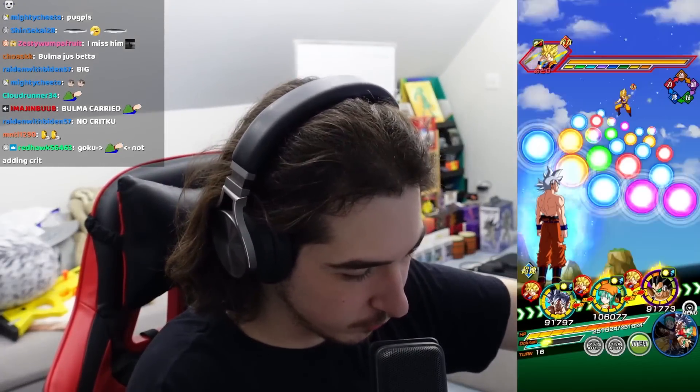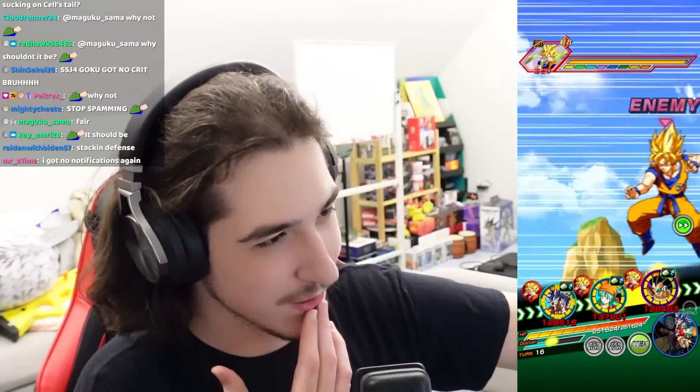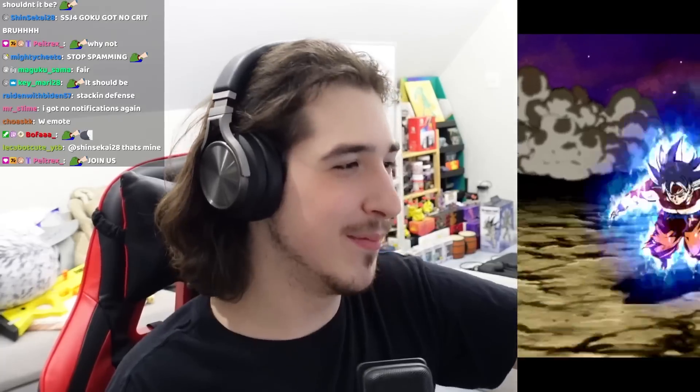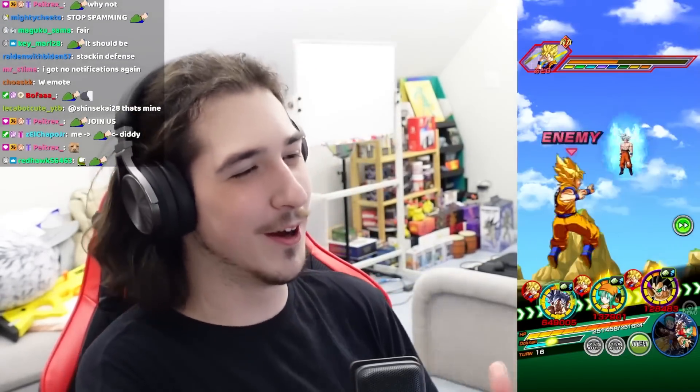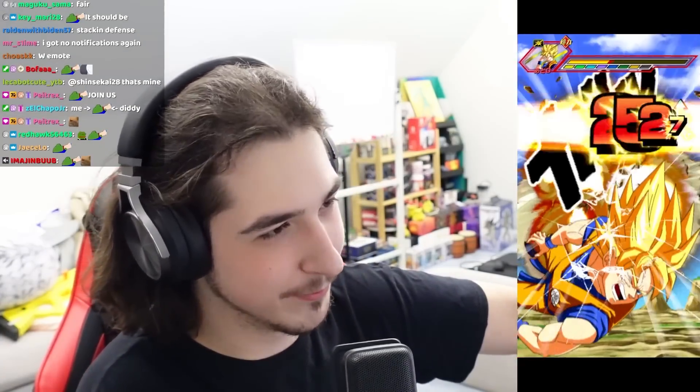Bulpan's defense is 124. Surely AGL MUI Goku's gonna dodge, right? Surely — wait for it. Let him get the super out. Maybe he needs a super attack first. Okay, very cool. There it was — we got one. Bulpan, are you critting? No, she's not. That's fine.